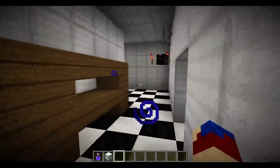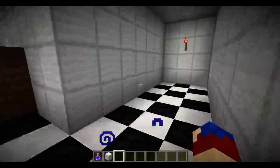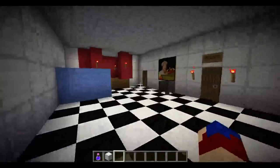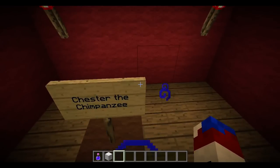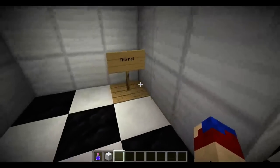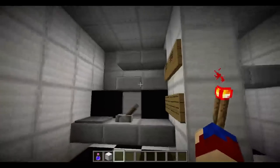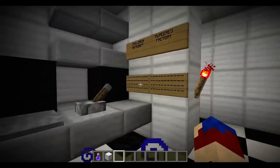We got cameras over here. Just the pizza place — well, I think it is a pizza place, probably. And here we have Chester the chimpanzee — we got his little cove thing. And here we have the rum ratzen. Back here we got the parts and service. "Children murdered in Robot Factory," as the newspaper says in the game.